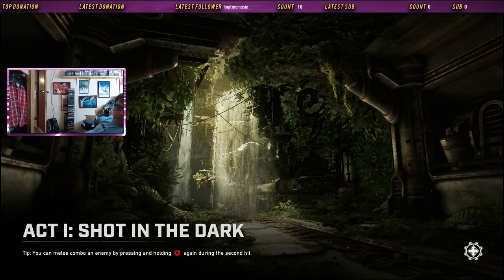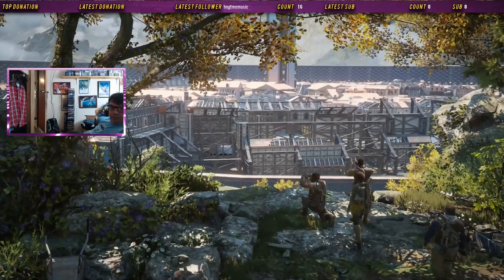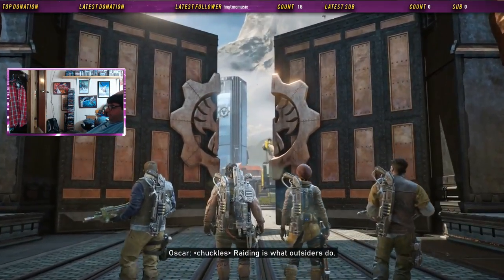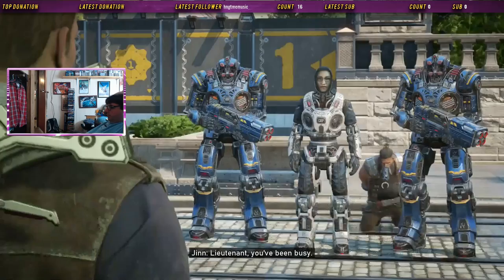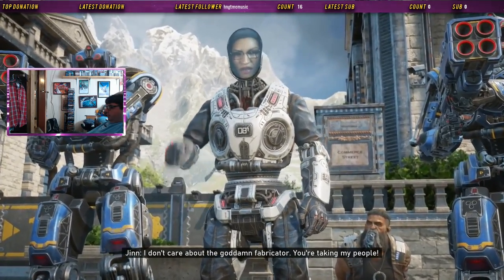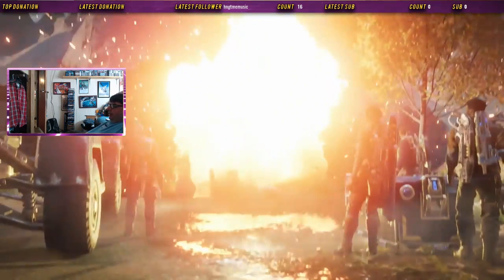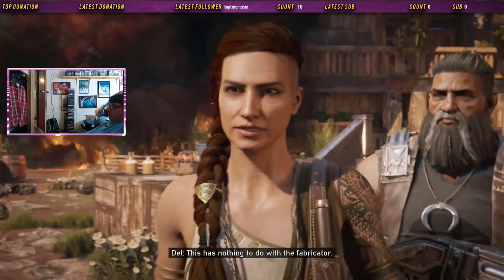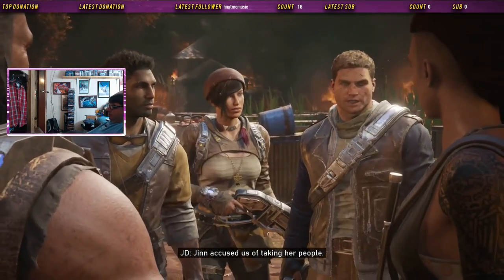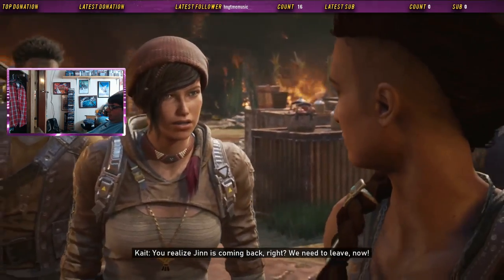My restream chat is giving me issues — that's a nuisance. I still don't get why the COG would think that the Outsiders are kidnapping COG Settlers. Jin accused us of taking her people. Whatever that means. Get the fabricator to the power station and install the inverter. You realize Jin's coming back, right? We need to leave, now.